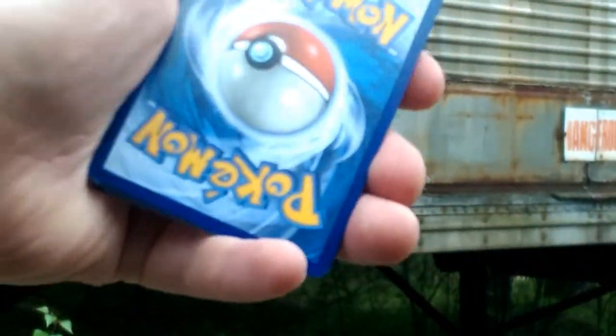Grab the code of the cards — as you can see I'm super zoomed in — 1, 2, 3, and an energy.